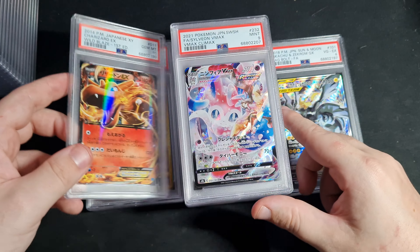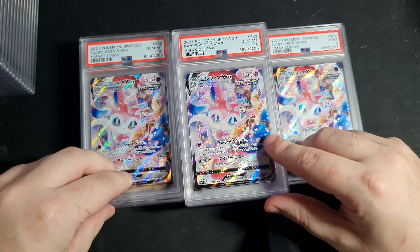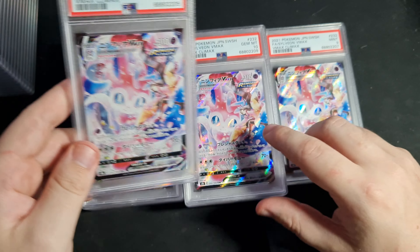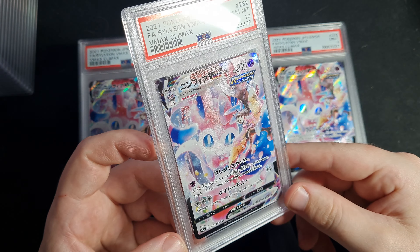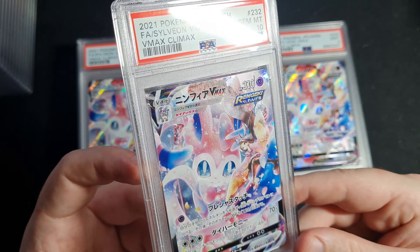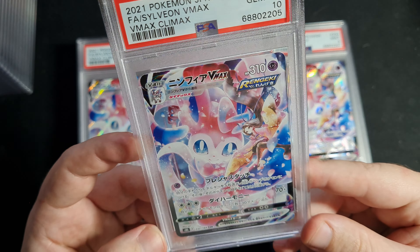Some more Houndoom — to be honest I've never sold one of these cards and I have like 10 PSA 10s, which is not very good. I don't know why I did that to myself. I've sold a lot of these ones though. Very very pretty card — very pretty Nymphia V-Max, just amazing. It's a little bit textured, not as much as like an Alt Art V-Max, but it's not too bad.